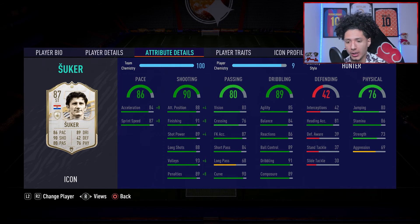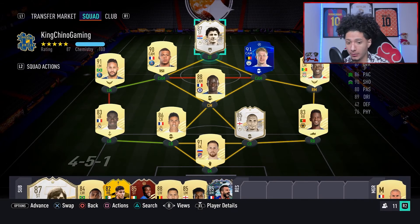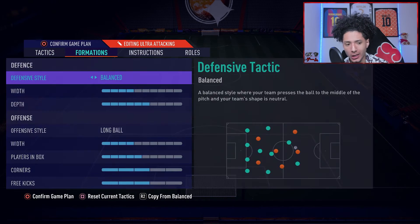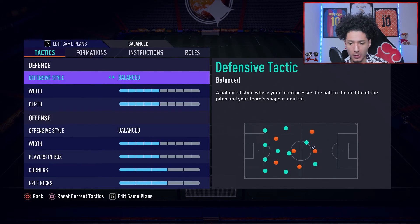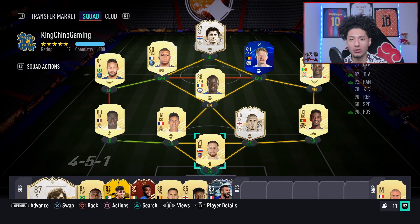He has great stamina, decent strength and aggression, and can jump a little being six foot tall — you can probably get a goal or two, maybe a Mario hop here and there. The team we're rocking him in is playing a 4-2-3-1 long ball formation, with Suker on stay central and stay forward. Let's get straight into the weekend league gameplay.